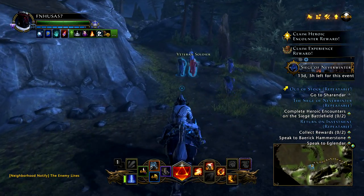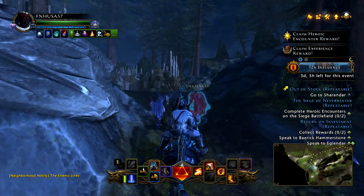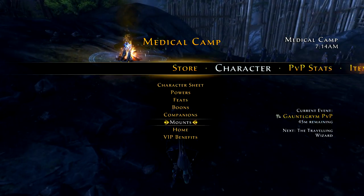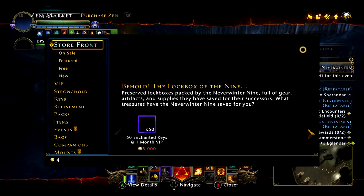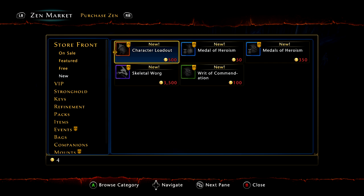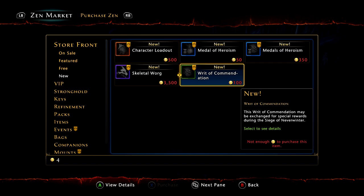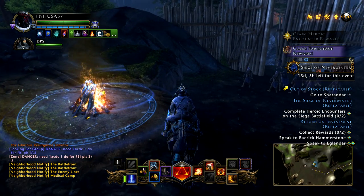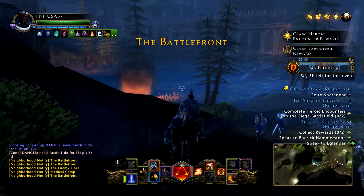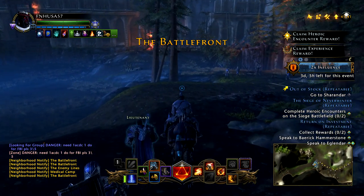There is one other thing that you can do, and that is to buy the Rite of Commendation from the Zen Market — which I refuse to do for a mount that I can farm. But it is under the new category; you can see the Rite of Commendation, you get one of them for 100 Zen, so it would take you 1,400 Zen to buy enough Rites of Commendation to just go ahead and grab the mount.